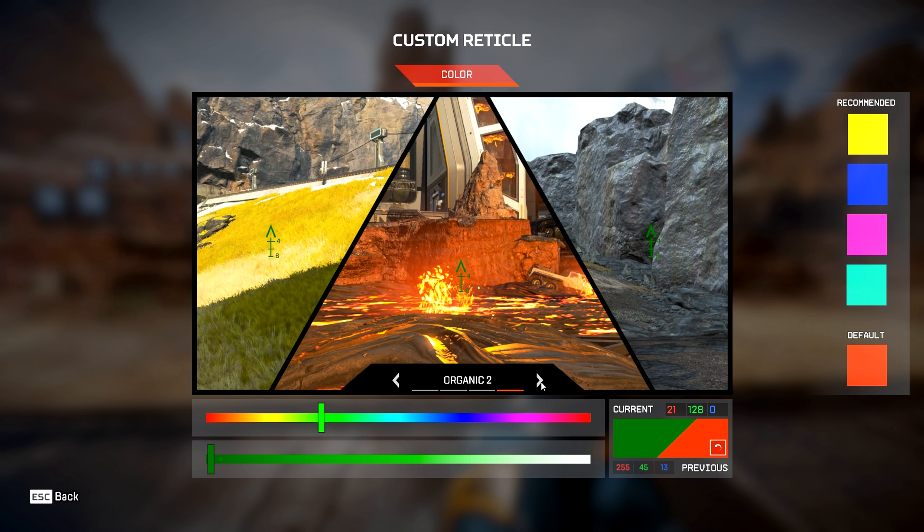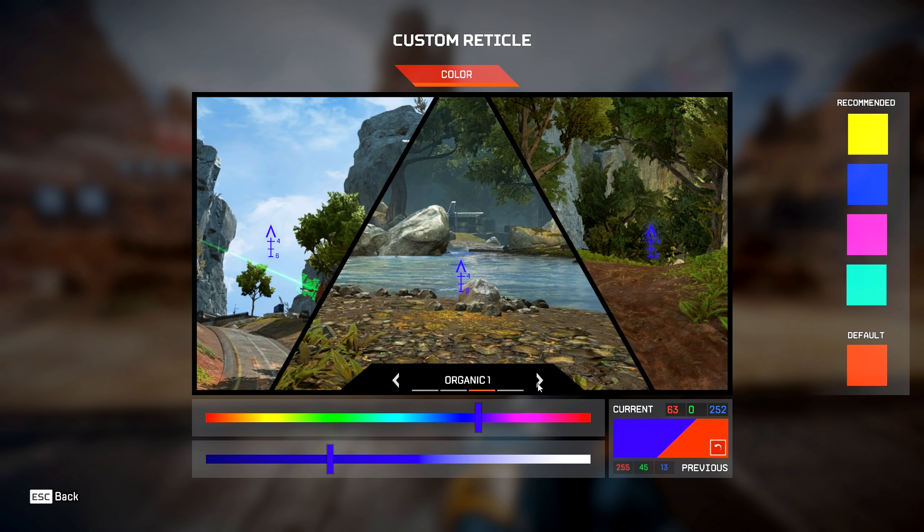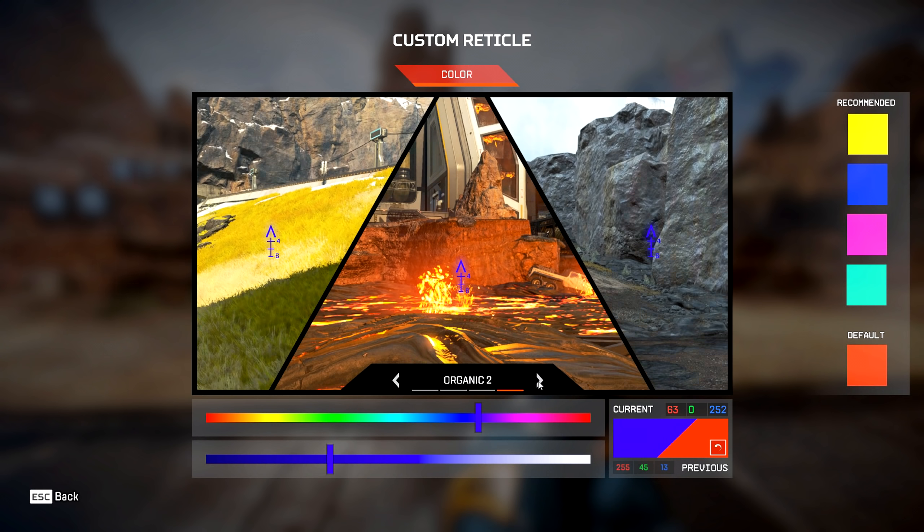Maybe a certain color isn't right for me but it might fit for you. Let's say I need something to pop more — let's go for a blue and change it, or go for a purple and try to get that color to pop. You'll notice that blue is pretty strong across the board.